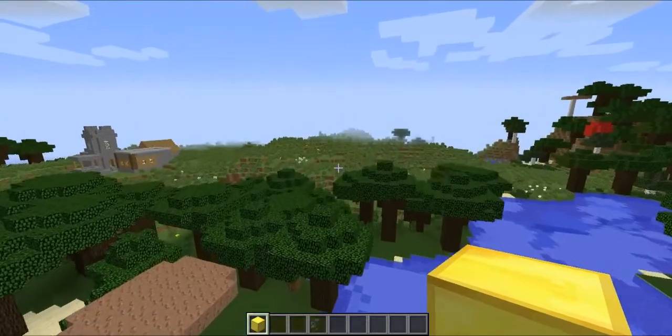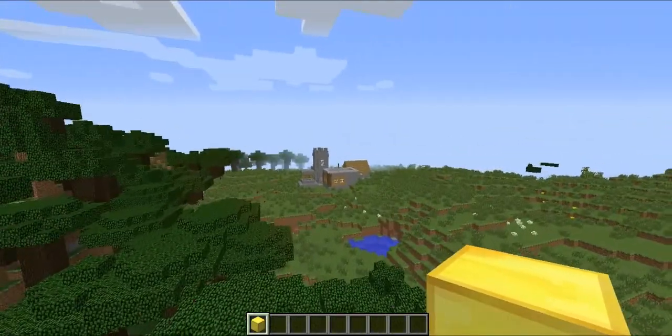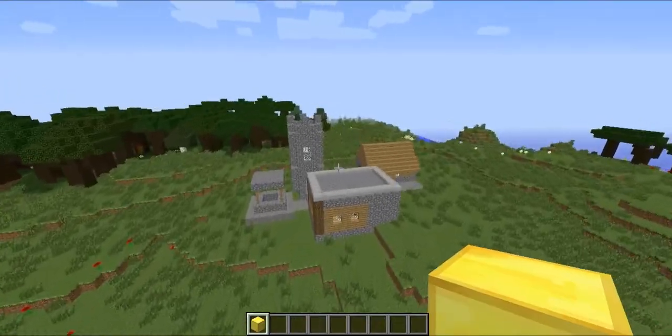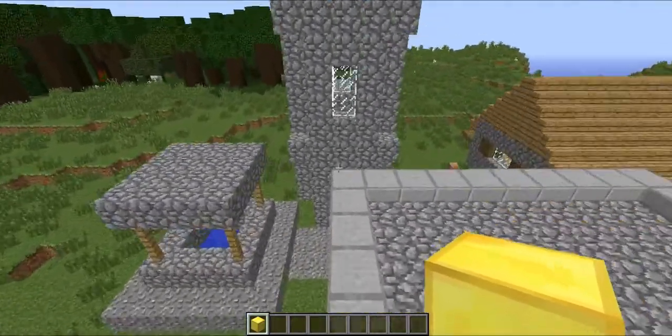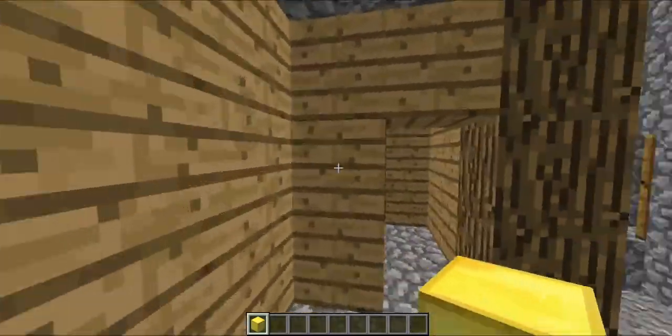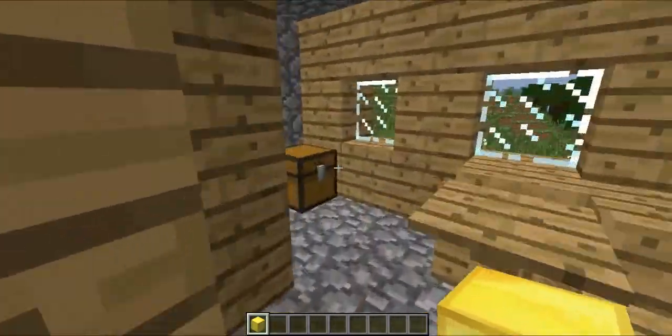And then when you spawn, look behind you — there's a mini village with like... I don't know if this is a thing now or is this part of the seed? But there's like a mini village with like three houses and a wishing well. It's just beautiful. Let me actually investigate what there is in here.